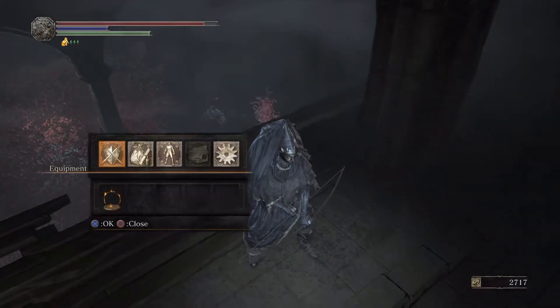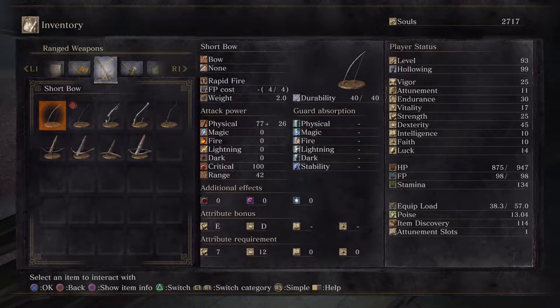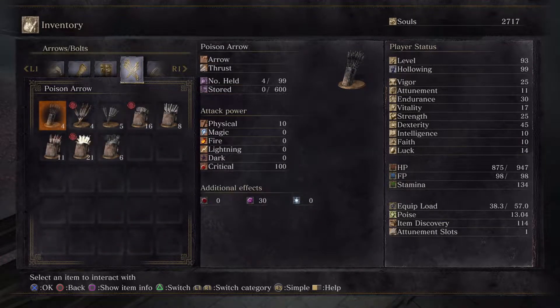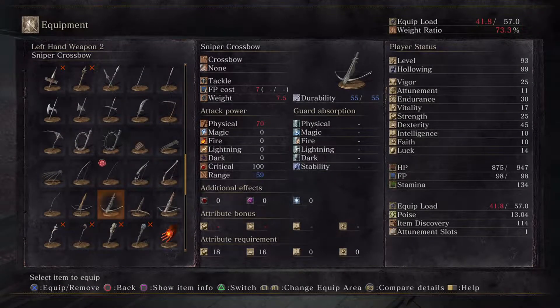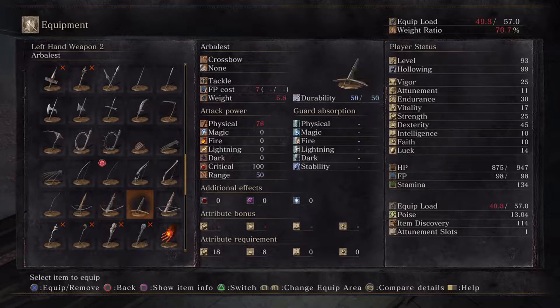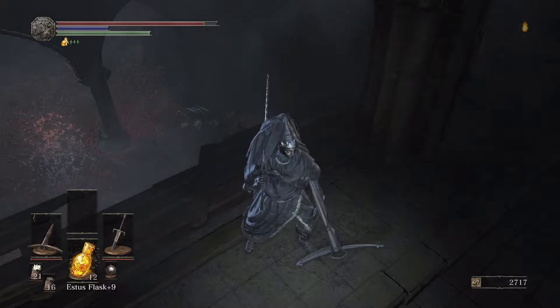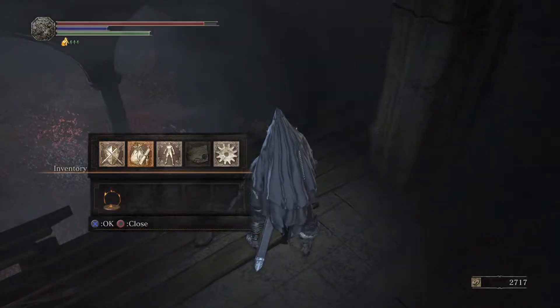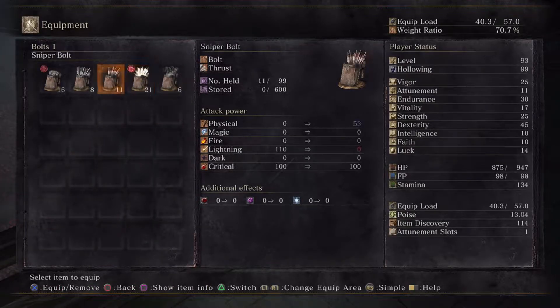Now I'm out of arrows. I have a lot of bolts. Let's equip a bolt. Physical 40 - that seems fine. But I think the issue was with bolts. Lightning bolt.